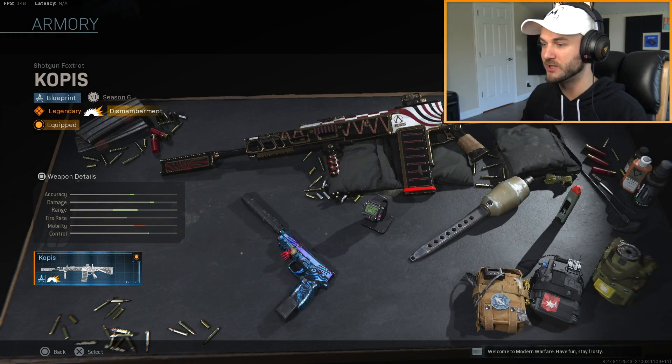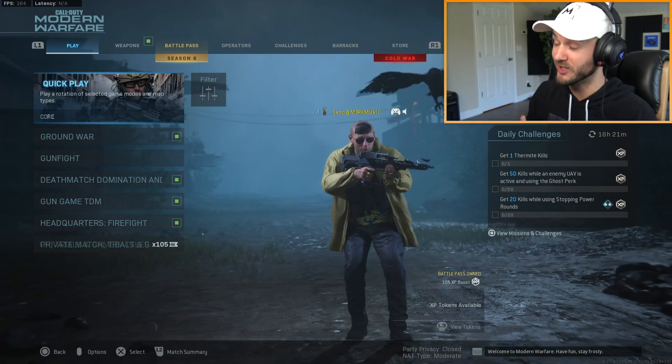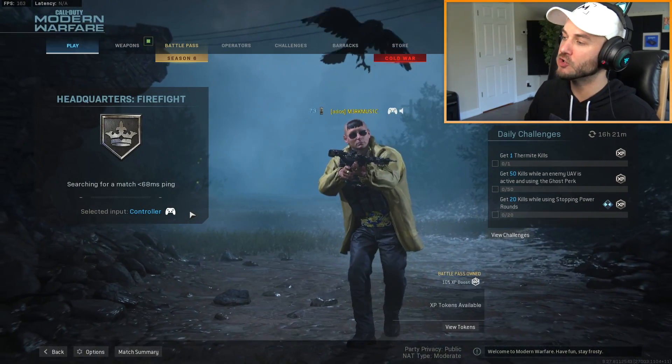So we have the Copus variant. I'm pretty sure it has frag rounds on it. I need to do the shotgun challenge and level this thing up so I can get the 32 rounds. I like this little update to Modern Warfare - it's kind of spooky. They changed the music, they're definitely getting ready for Halloween.